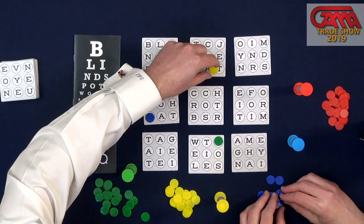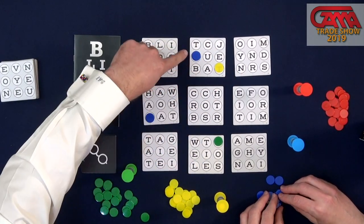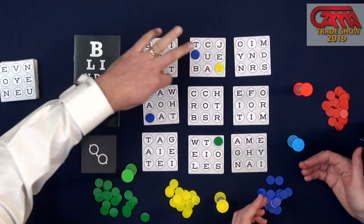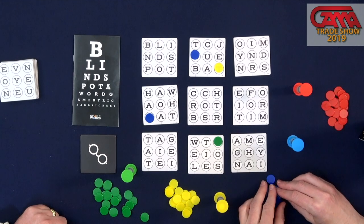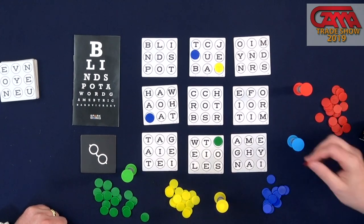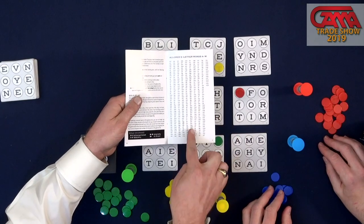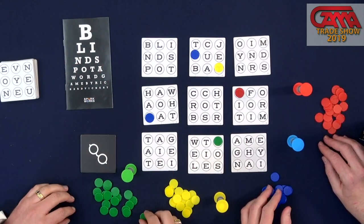I'll say 'ban,' B-A-N. Another rule: you cannot cross the streams of colors. If I put a blue chip here, I couldn't use it if the word crosses another color — it has to only cross your own chips. And it has a handy list of allowable three-letter words for all the Scrabble aficionados.